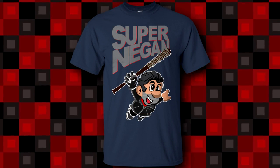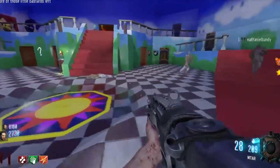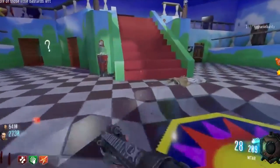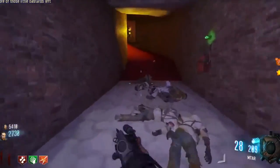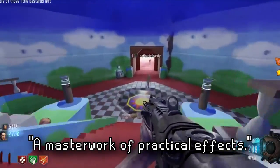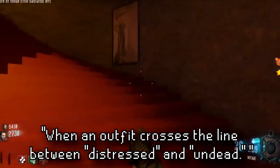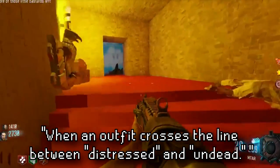There is also a reference to a zombie Mario costume. The hat description reads "a masterwork of practical effects," and the outfit would be described as "when an outfit crosses the line between distressed and undead."